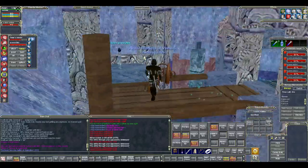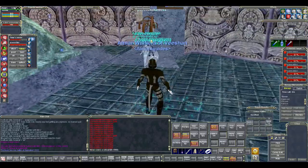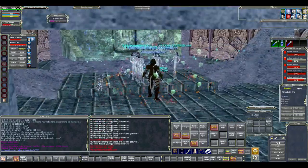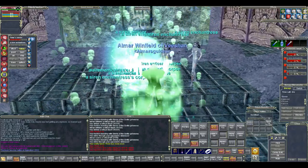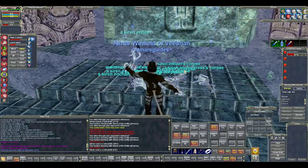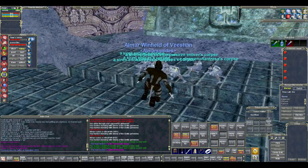Deep water ink is an extremely valuable component used in spell research, and you'll be able to sell it for around 25 plat a piece — though I could be wrong on that number. It's one of the main things I always throw up on my trader and one of the main reasons I come here, because you can get two or even three of them per mob kill, and that really piles up.